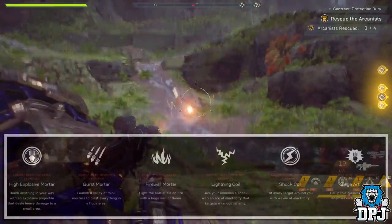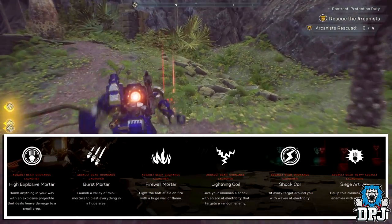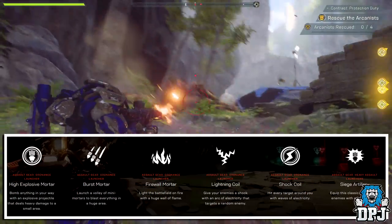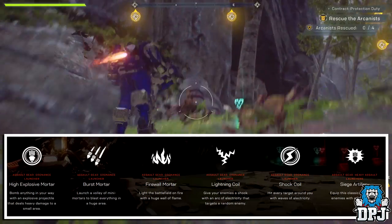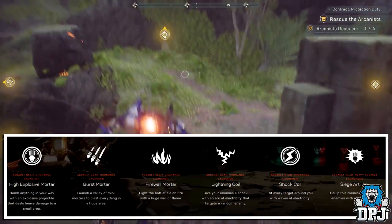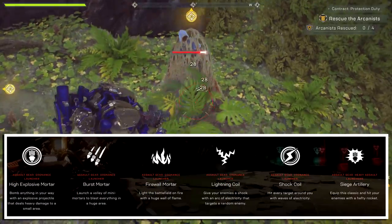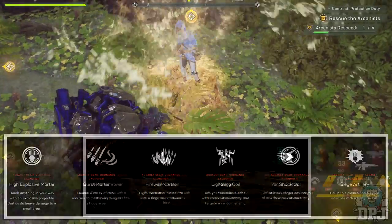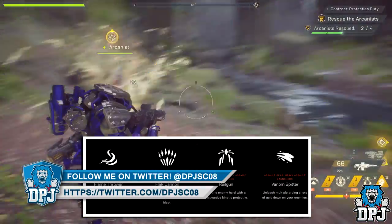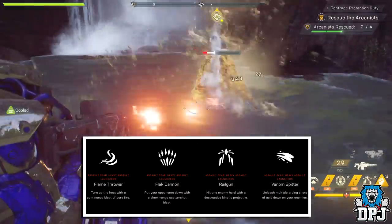The Colossus's Assault Gear Ordnance Launcher options include: High Explosive Mortar, dealing heavy damage to a small area; Burst Mortar, a volley of mini mortars blasting a huge area; Firewall Mortar, a huge wall of flame; Lightning Coil, an arc of electricity targeting a random enemy; and Shock Coil, hitting every target around you with waves of electricity. The Heavy Assault Launcher options include: Siege Artillery, a hefty rocket; Flamethrower, a continuous blast of fire; Flak Cannon, a short-range scattershot blast; Railgun, a destructive kinetic projectile on one enemy; and Venom Splitter, multiple arching shards of acid.